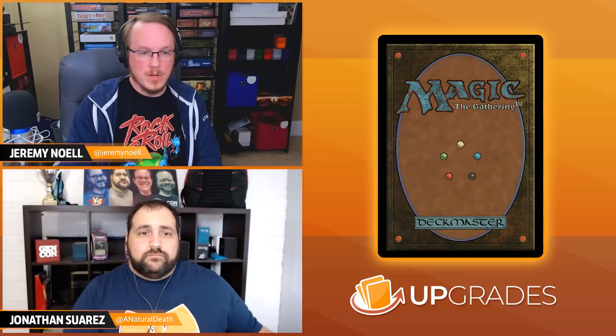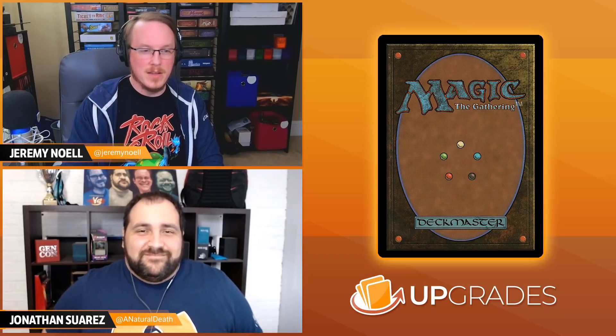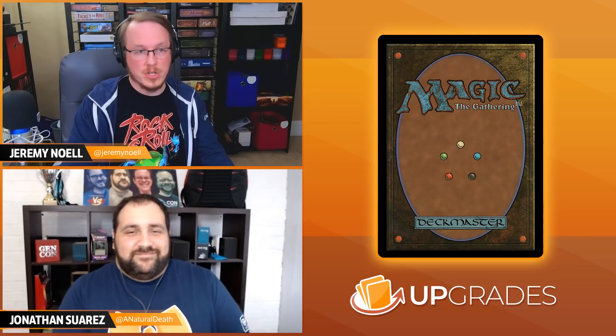The next card, as we talked about caring about a go-wide strategy and having a bunch of creatures that can either tap for mana or attack with a bunch of little 1-1s, is Throne of the God-Pharaoh. This is one I've really enjoyed in aggressive go-wide decks. It's a two mana legendary artifact. At the beginning of your end step, each opponent loses life equal to the number of tapped creatures you control. We have a lot of creatures in this deck that are going to be tapping for mana or other abilities. Even ending your turn with five or six tapped creatures, you're doming each opponent for five or six life — super good for two mana. And keyword being each opponent.